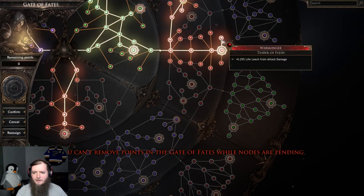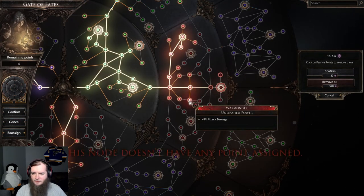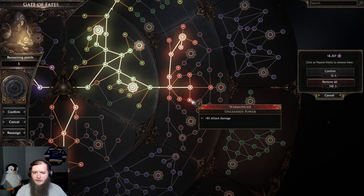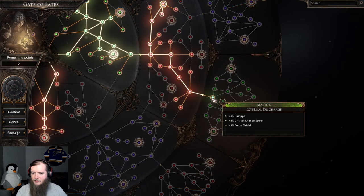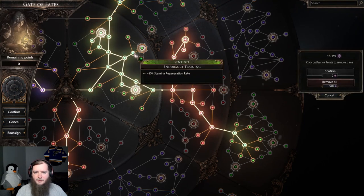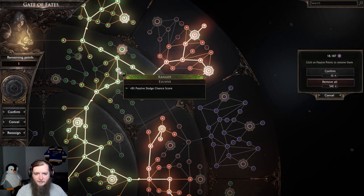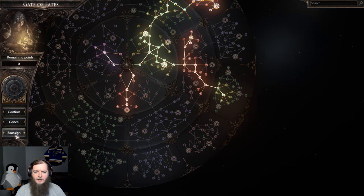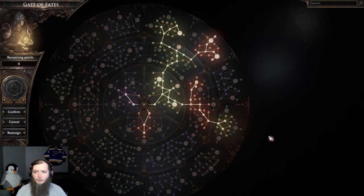I want to remove these life leech points — minus 15 ferocity, so that's 4 points. Attack damage — confirm. This 7% projectile damage can go, and then we get 8% damage here, 8% damage here, 5% health, 5% health regen, damage for shield, and then stamina regen. Confirm. I'll take this regen rate and connect to this. Remove the 5% in lieu of the 8, and then I start working towards siege breaker. Put the stamina regen back. I think I don't need the rage conservation time either. Take this dodge chance and stamina regen.